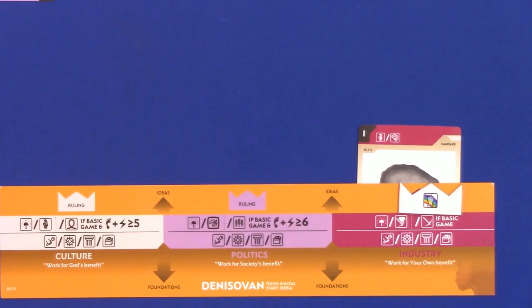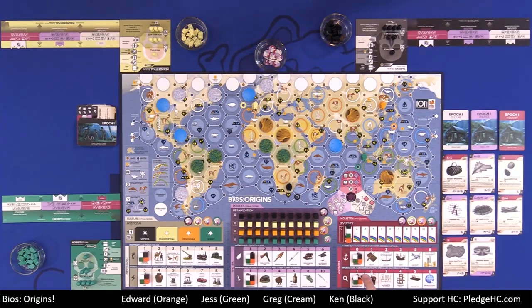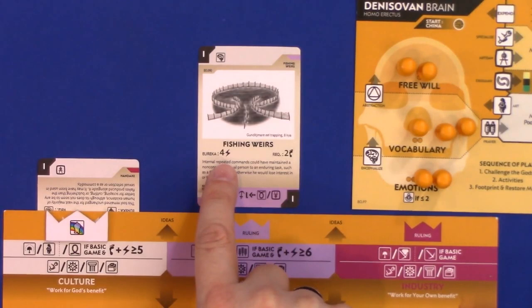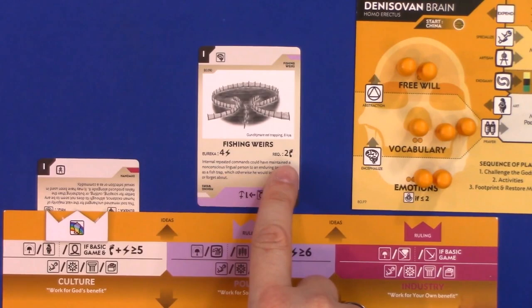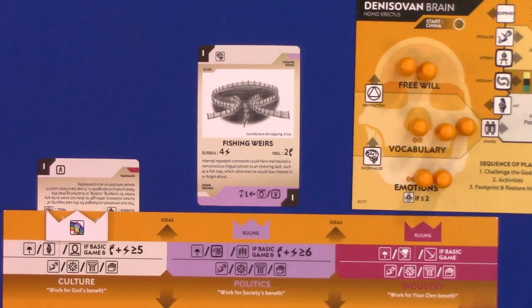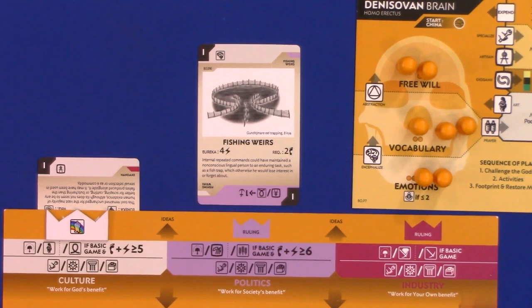The information track also sets the maximum ideas you can have in your tableau. If I'm at information one and I've met the requirement on a second card, I can keep it but I'm only limited to one idea — so I'd have to discard one. I can get rid of either one by my choice. Information also caps how many elders per specialized action you can place. That's the invent action.